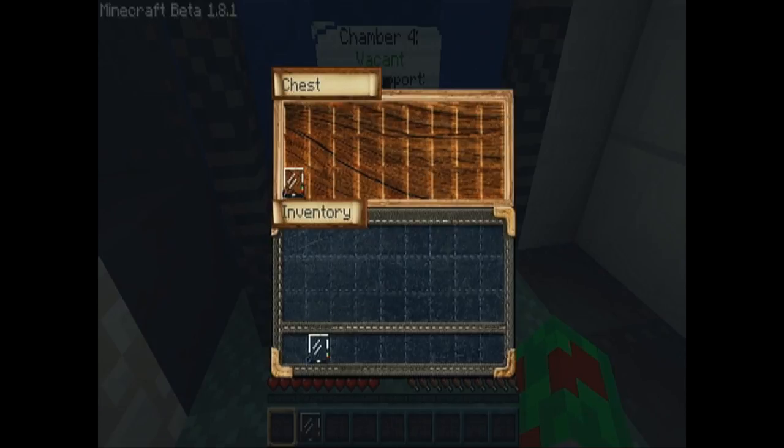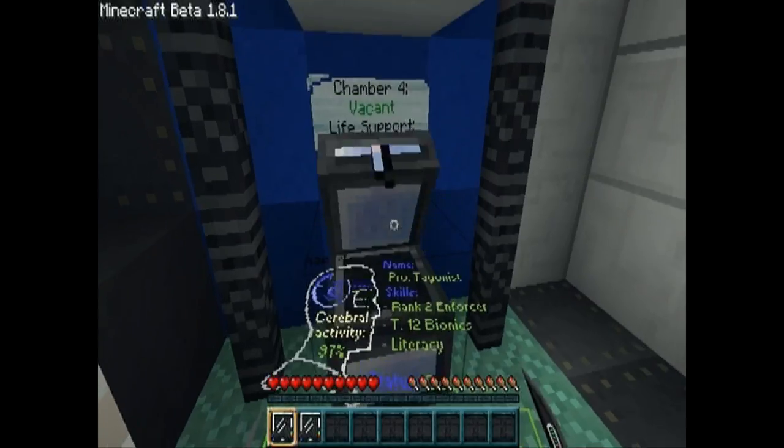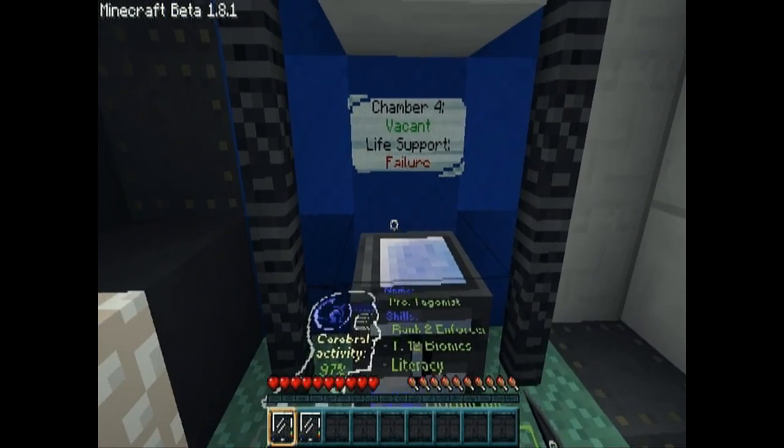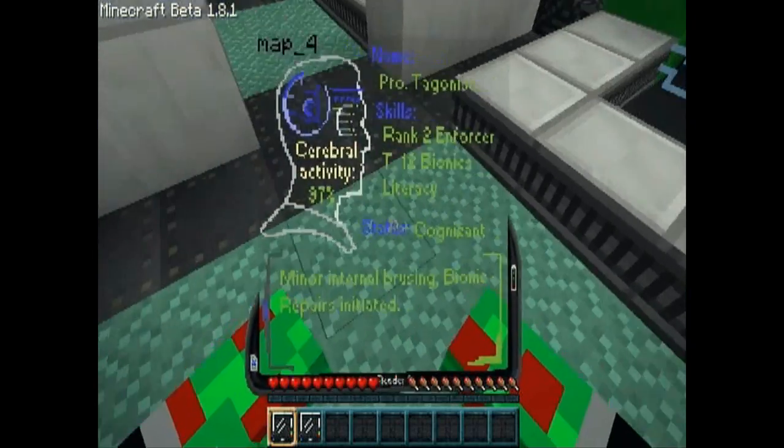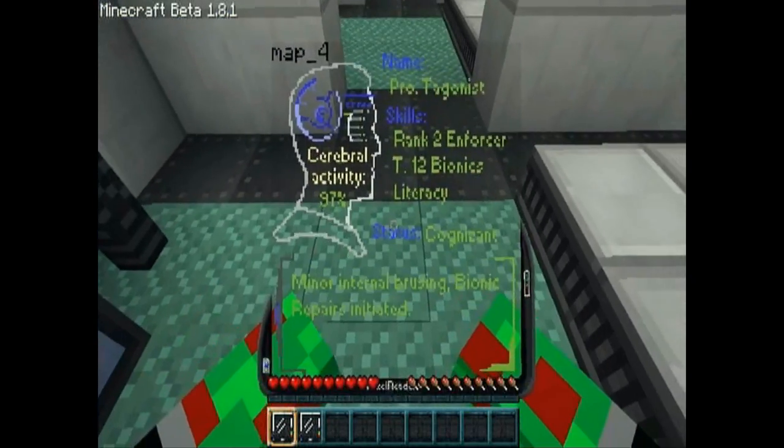Okay, let's get these — Voxel reader. Chamber 4, Vacant, Life Support Failure. Name: Protagonist — nice, nice.